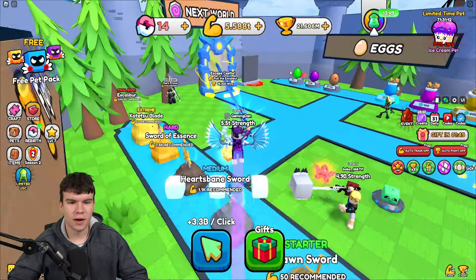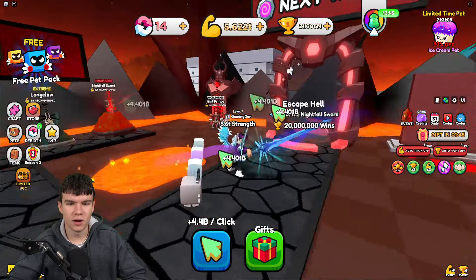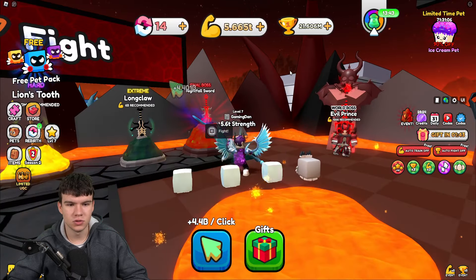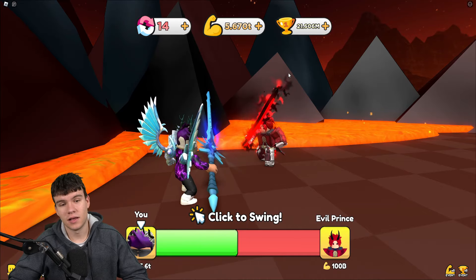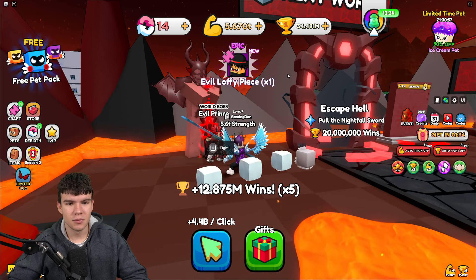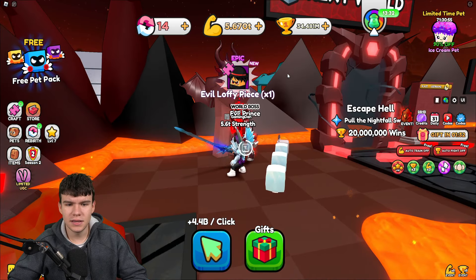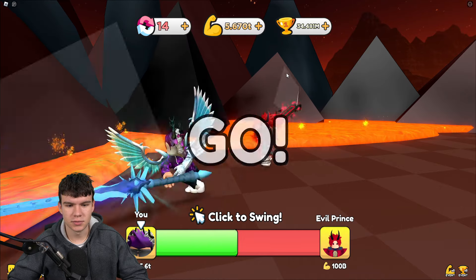Let's quickly go back and see how far we can go through the game. Because beforehand we couldn't even get out of hell, but I'm sure now we're going to be able to absolutely destroy this. Yeah, we're on five trillion versus the evil prince on a hundred billion — we're going to destroy this person. We only need a little bit more in order to get to the next area, so I think we'll be absolutely fine.